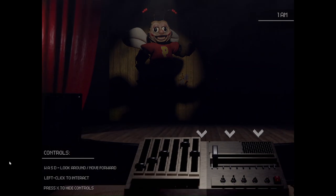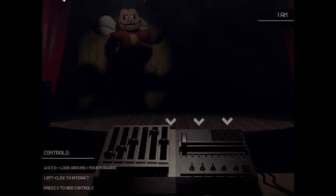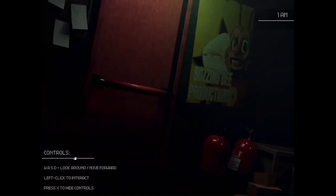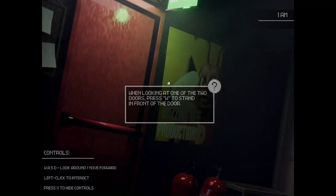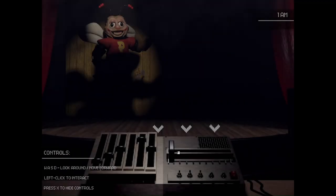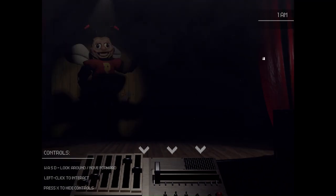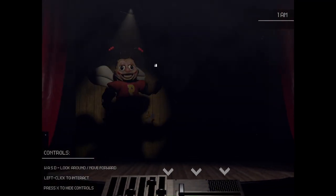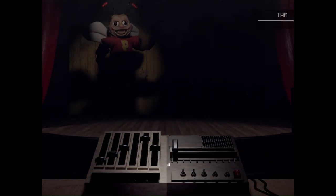We've reached 1 AM — that's what we want. Now we just wait for this rhino guy, keeping the light on him. You hear this little sound? Left mouse button on the door and he'll eventually go away. The ant guy doesn't spawn until around 2 AM, maybe 3 AM — we'll have to see. Now we're actually doing stuff.